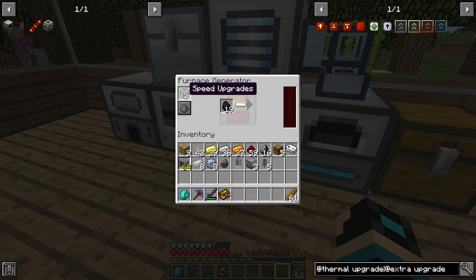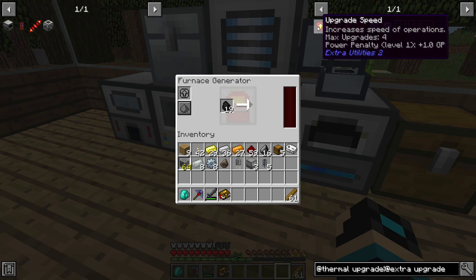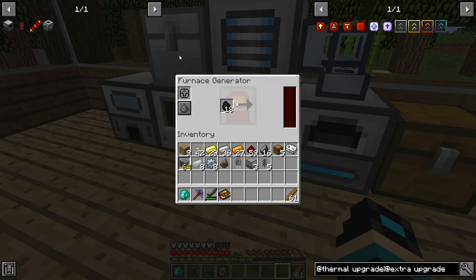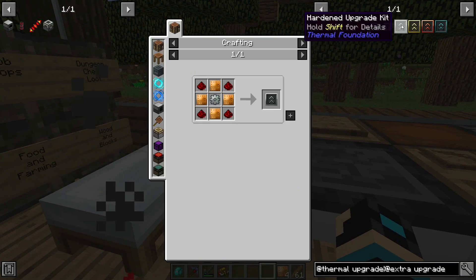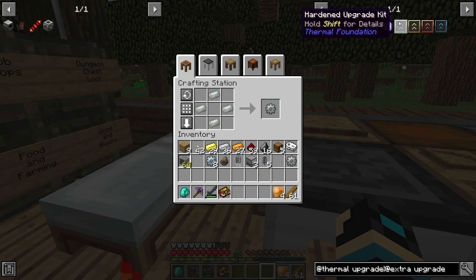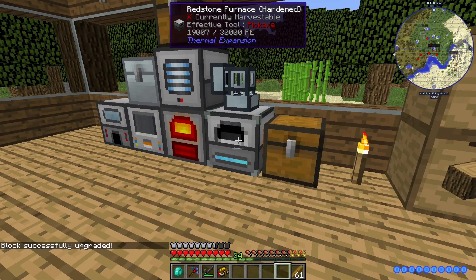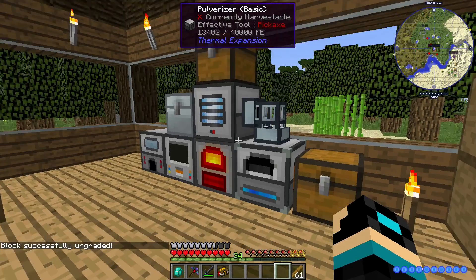I can put one of those in here. Speed upgrade — that wouldn't be a bad idea. Block, redstone base, braid resonator. Make one of these, and these. I'm going to put this on the redstone furnace — it should be smelting a lot faster. And it smelts very fast.